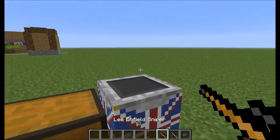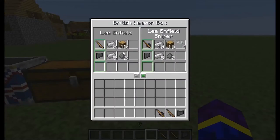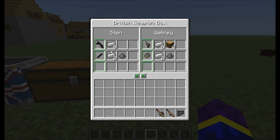These weapons don't have recipes. It works like this: you make a British weapon box, and you choose your items. You need the materials, and you click on the picture, and you will get your ammo or weapon.